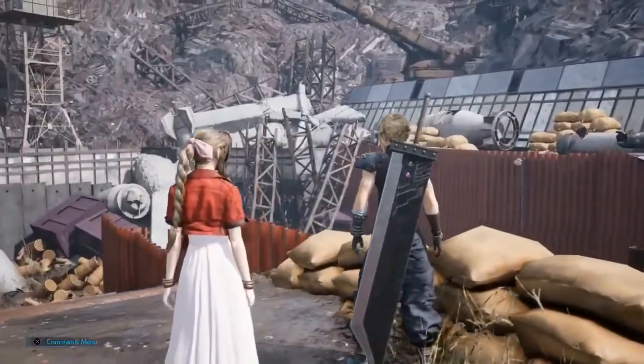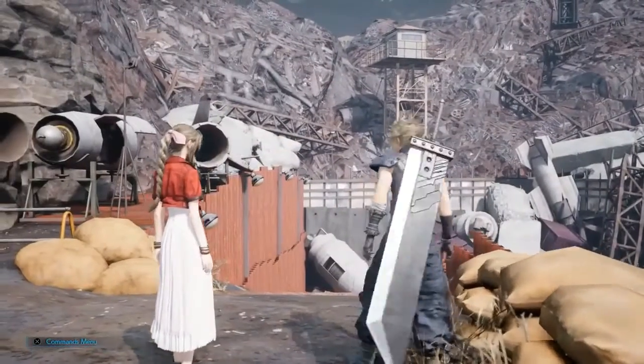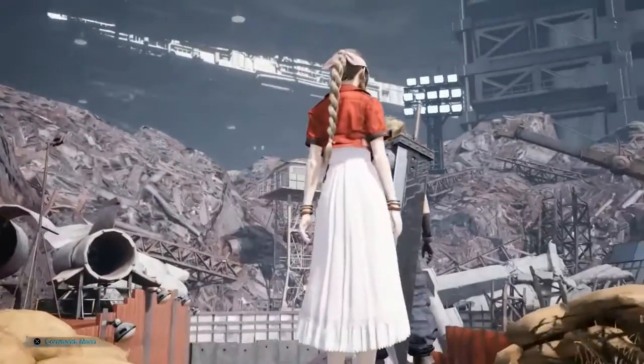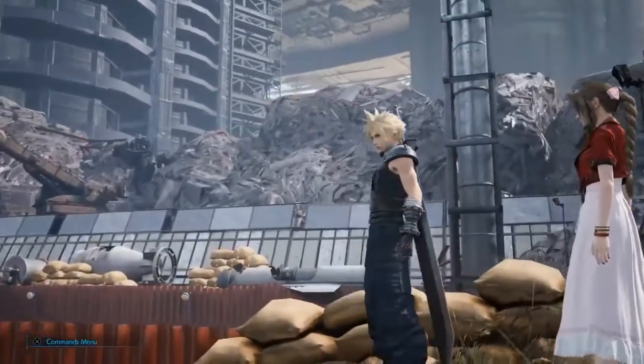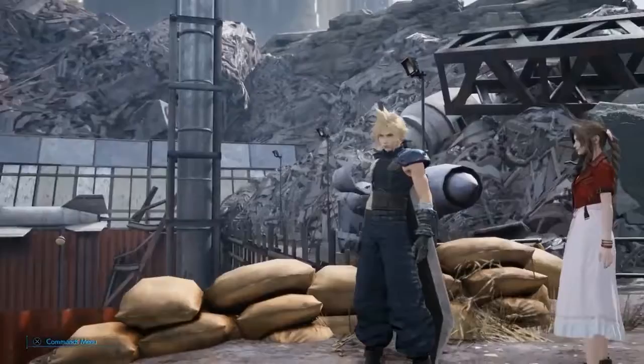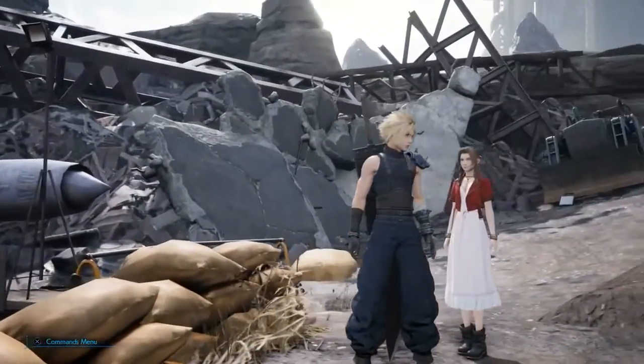I spoke in the last episode about the unexploded rocket in the church and how it related to Cid Highwind. This appears to be an extension of the Shinra Corporation's testing grounds for airborne weapons or craft — more specifically, the testing of propulsion.